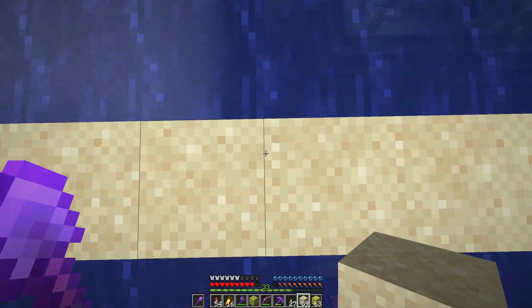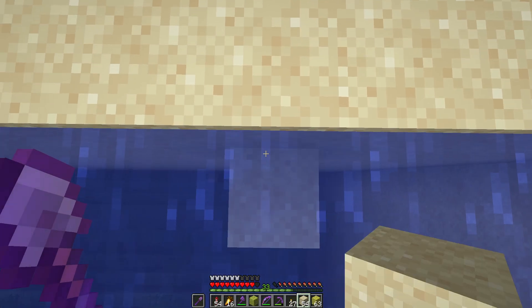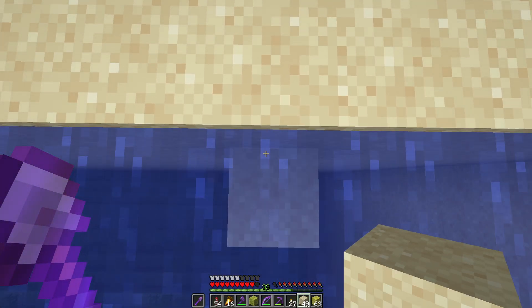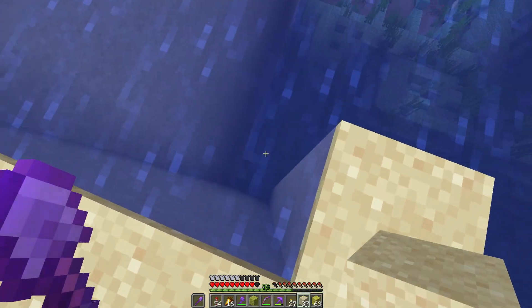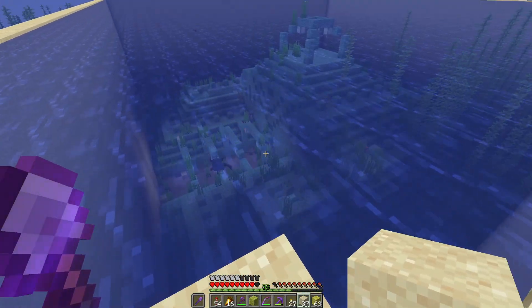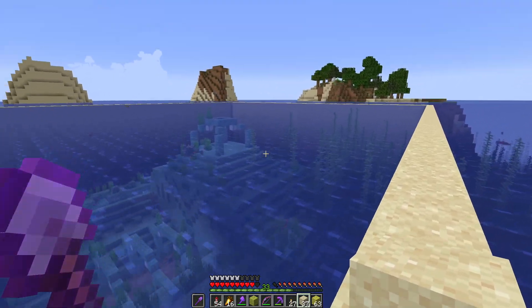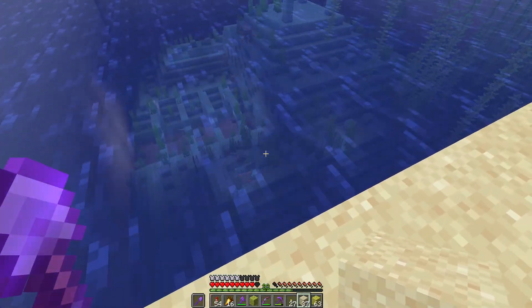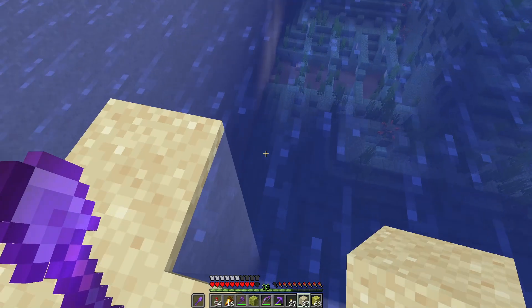So if we go every four blocks and then on the fifth place some sand, and then we do this all the way along, we can drain this bad boy. If you've ever done one of these before, you know it takes a long time. And I know you can do those fancy little contraptions that does all this for you, but I kind of like doing this - it's very Minecrafty.